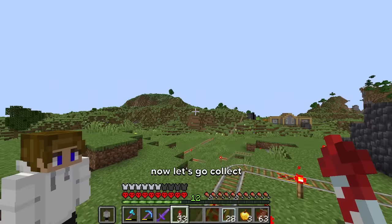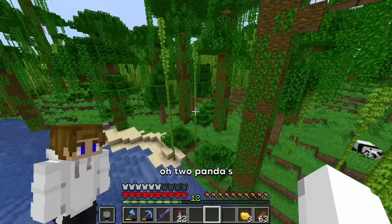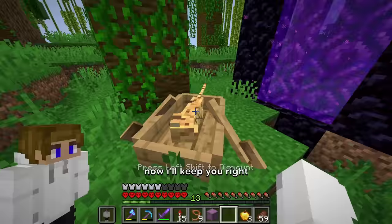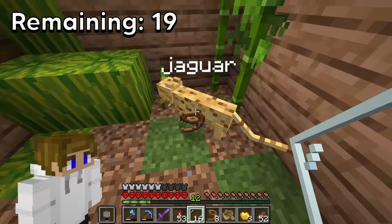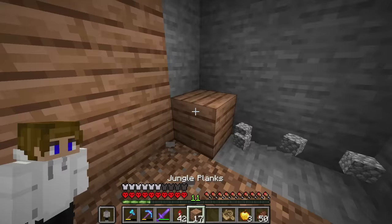Now let's go collect some of the jungle mobs. Hopefully a panda spawns somewhere — yep, there's a panda right there. Two pandas! I see an ocelot — I got it. I'll keep you right here while I go try to find a parrot. I found a green parrot — you will come with me. Now I think it's pretty obvious what I'm gonna decorate their cells like. The ocelot is in, the panda's in, and also the parrot.